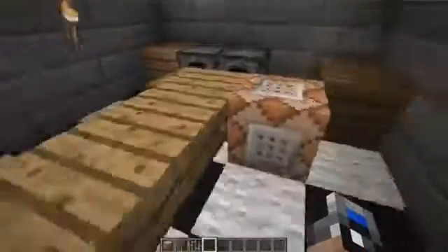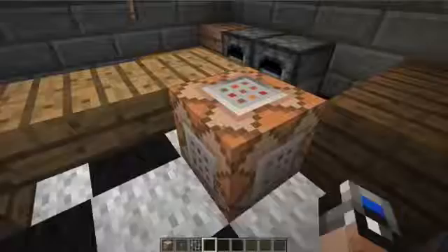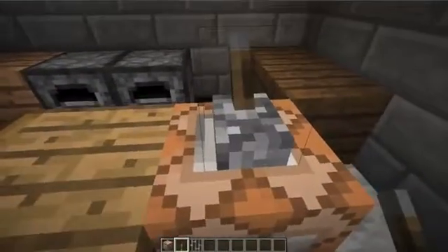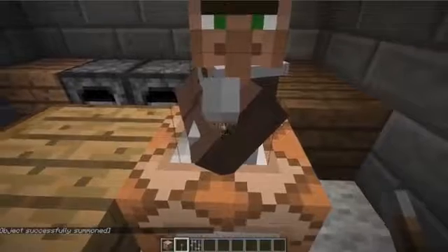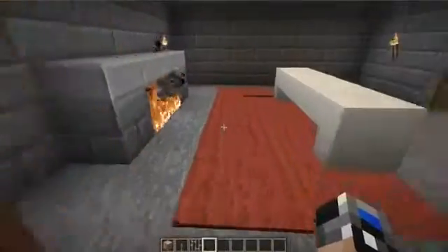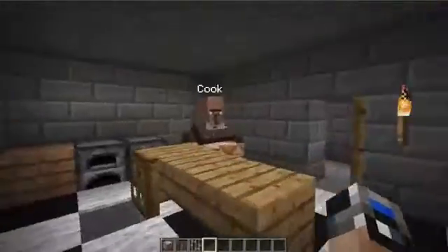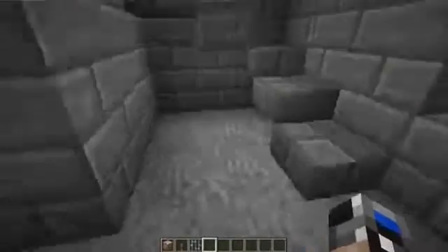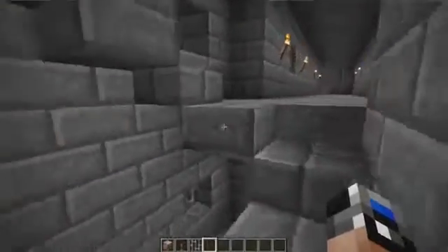Over here we have the kitchen. We have a command block, and what it does — we're given a lever and a command block when you start. Let's turn this on. Look, we have to cook for the level 3 quest or something where you have to make a cake to complete the quest. It's pretty cool. You go back into the dining room, and if you have played Runescape you're going to remember this guy who is saying he needs help.